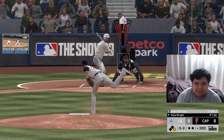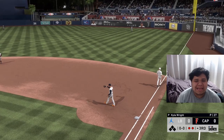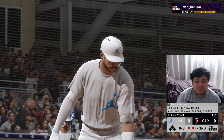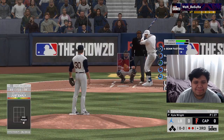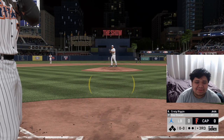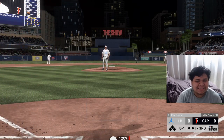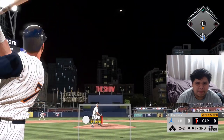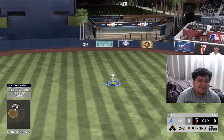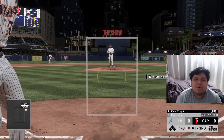With a runner on first, the first pitch to Bellinger results in a double play — that might be my opponent's third double play of the game. Definitely not how you want to start the first three innings. Biggio steps in — we know this guy's going to throw a lot of sinkers inside. That 12-6 is nasty, and Biggio flies out — we're late again, or under, and this time it was both.